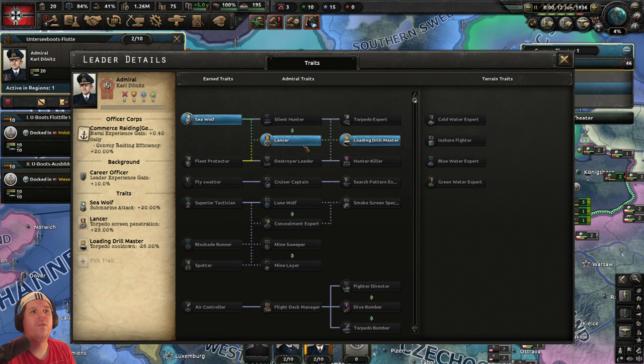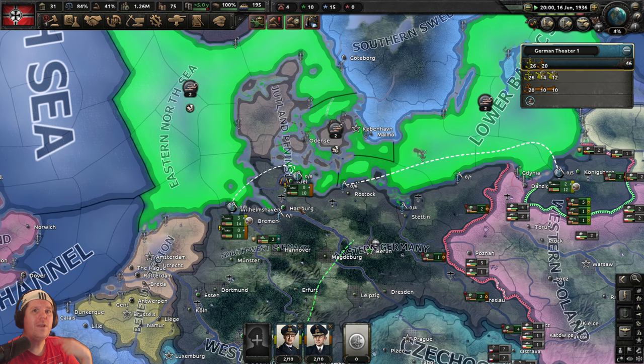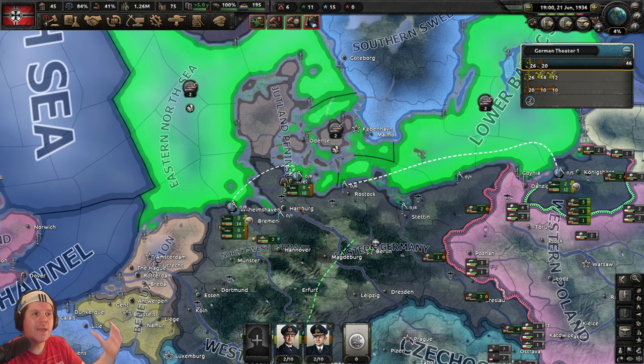We've spent all our command power and given the admiral everything available for now. Let's escape and unpause. Hopefully we're starting to get the hang of the pre-war setting — training things, building things, recruiting things, expanding factories and bases and so forth.